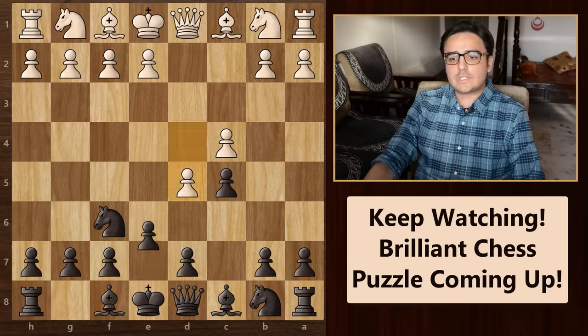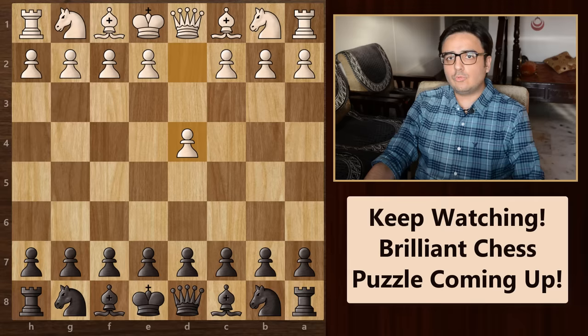Now let's look at some solid openings with the classical move pawn to d5.